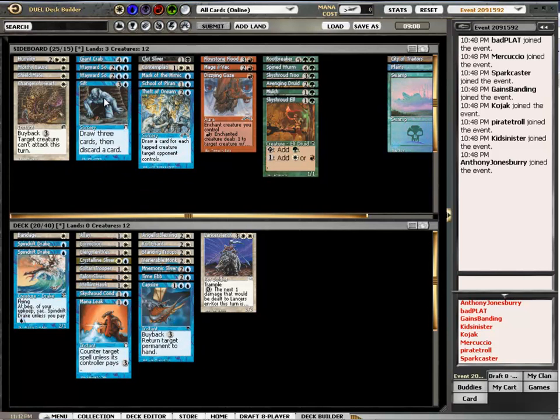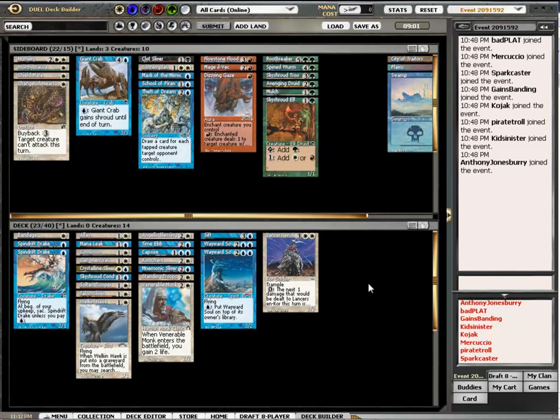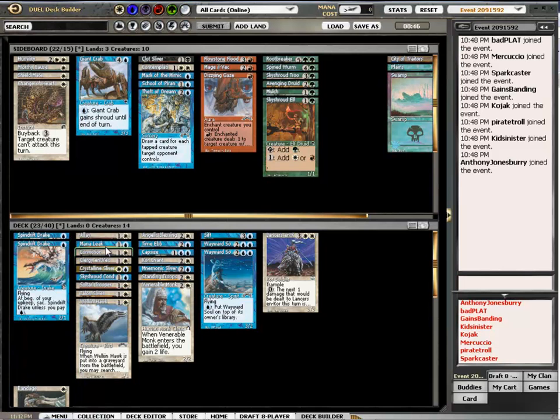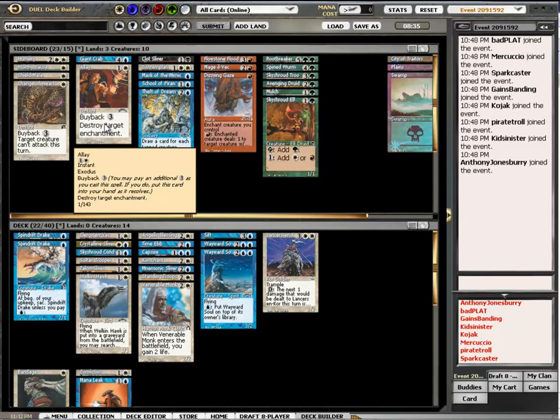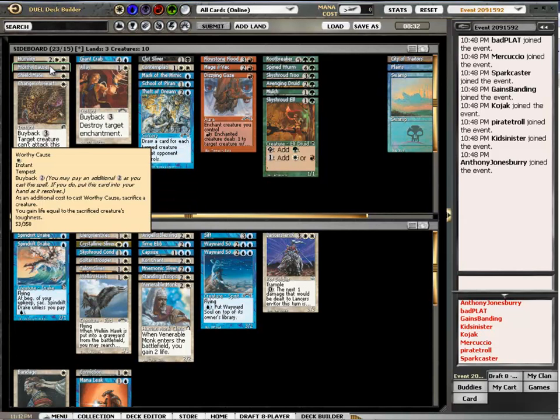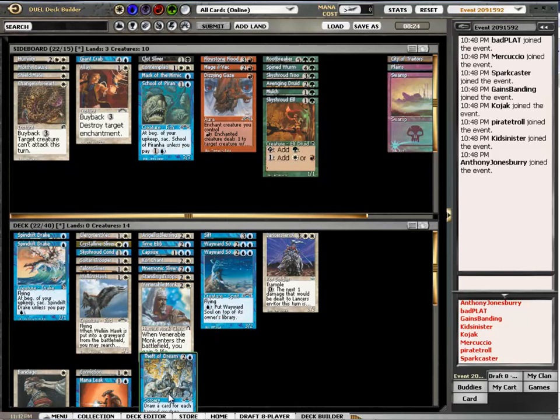My three slivers. So that's 20 non-land cards. The Giant Crab doesn't do a whole lot, so he will be on the sidelines. 14 creatures should be enough. I've got a trick here and some spells. Allay might not be the best card to have in the main deck, but I'm trying to consider it. I think the Theft of Dreams would be the best draw spell — you'd have to have another draw spell, and it will disappear somewhere.